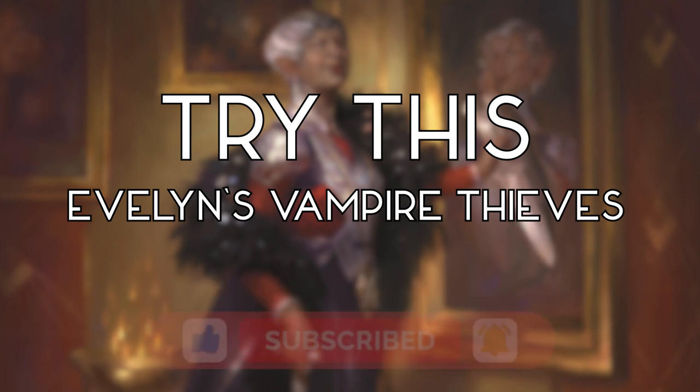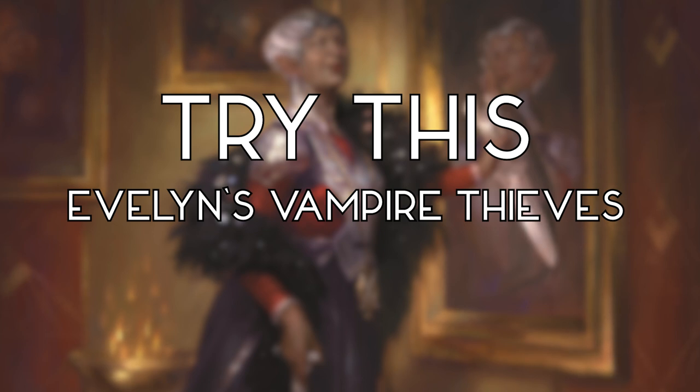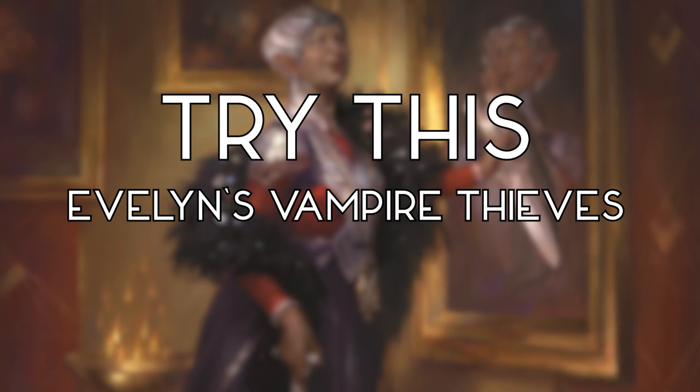Today we'll be talking Commander and breaking down Evelyn the Covetous. The video is broken down into chapters which you can find in the description or in the timeline. I'll be briefly covering Evelyn herself, then breaking down some mana base and card draw strategies. I'll talk about some ways to populate our board with vampires and other synergistic cards in the deck, then move on to some special shoutouts for cards I didn't use and budget suggestions. Let's dive in.